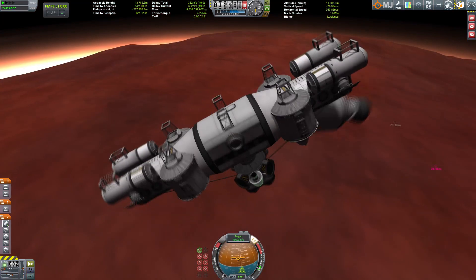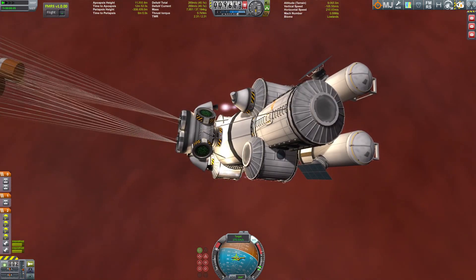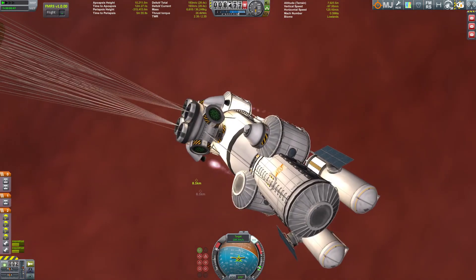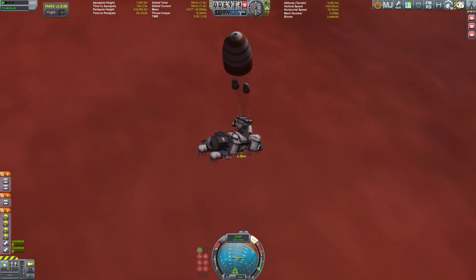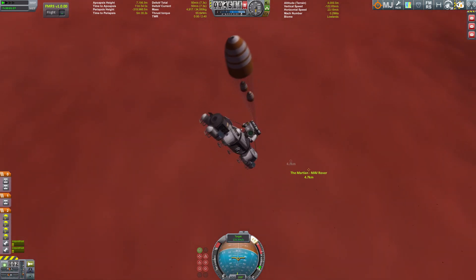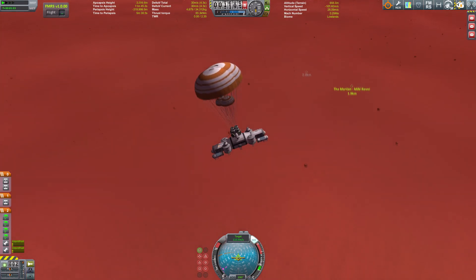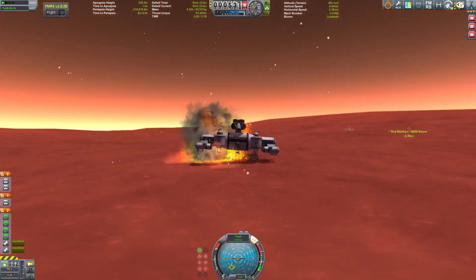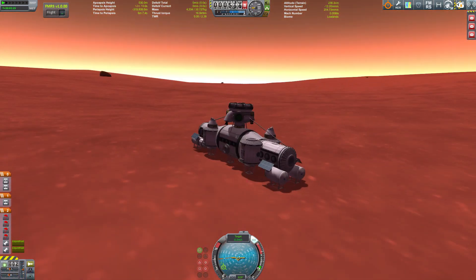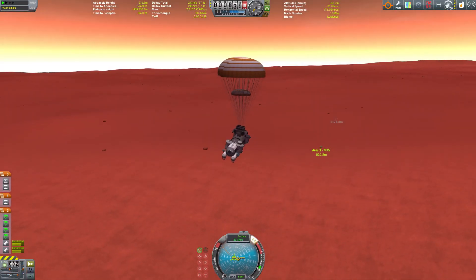I've fired the big thruster and now ditched it, because the habitat also has its own thrusters. Using the parachutes to slow down velocity along with the thrusters. We're landing somewhat far from the ascent vehicle but a little hop with the rover should be fine. On touchdown, something exploded — we lost the science bay, but we have a few left. Then the game crashed so I had to do it again.